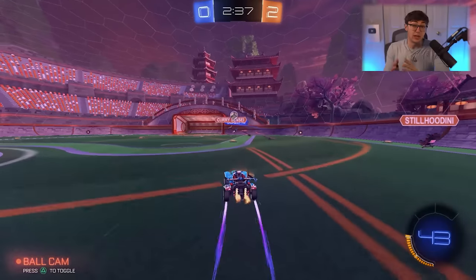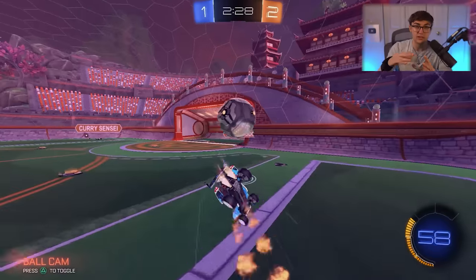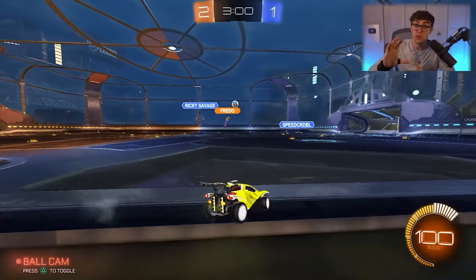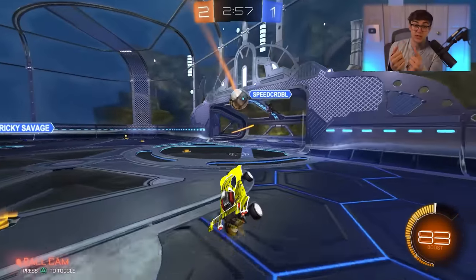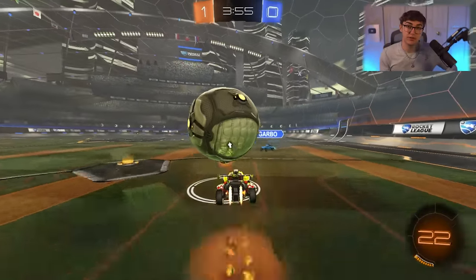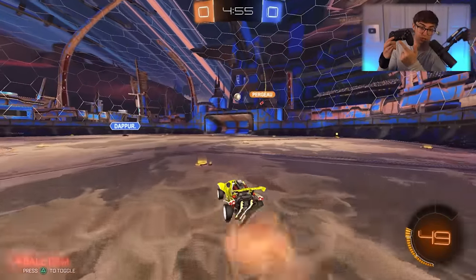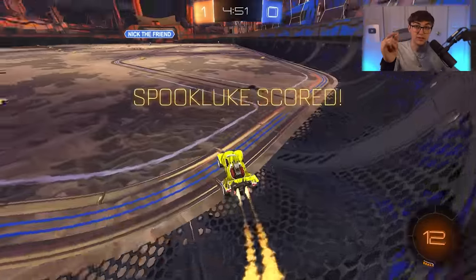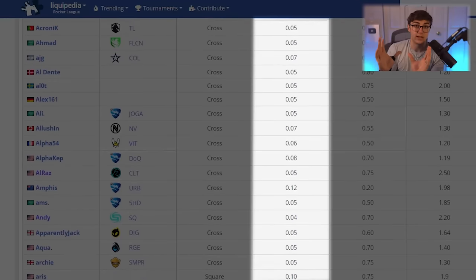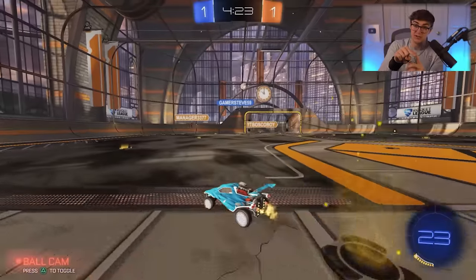Now let's talk dead zone — something equally important that I can cover more quickly. Controller dead zone is like sensitivity on steroids: changing it by 0.05 makes five times the noticeable difference compared to changing sensitivity by 0.05 or even 0.20. Dead zone controls how far you need to move the joystick from center to register a movement. The meta range is between 0.05 and 0.10, but I recommend working it down as low as possible — mine is at 0.04 and I love it.